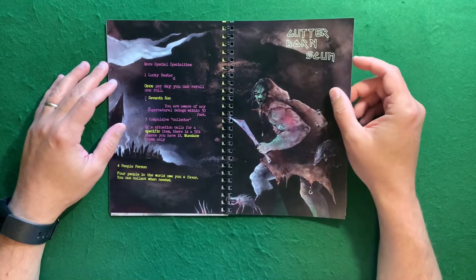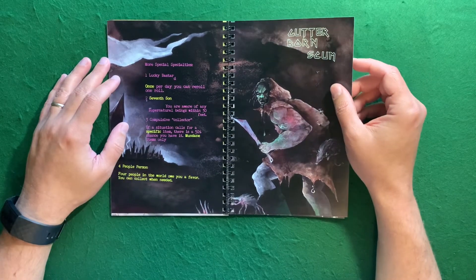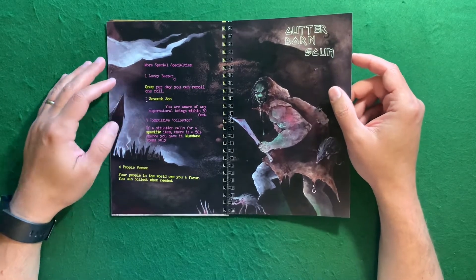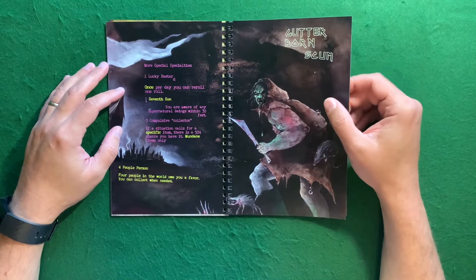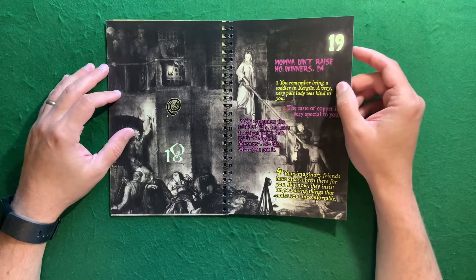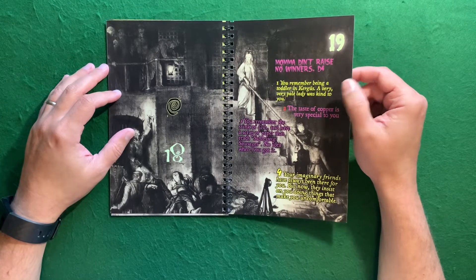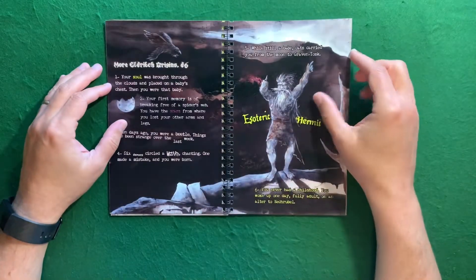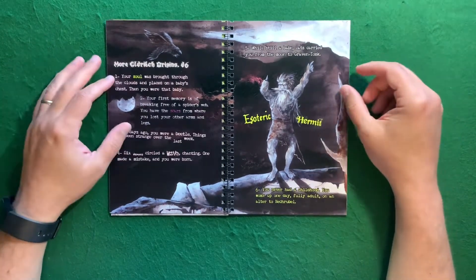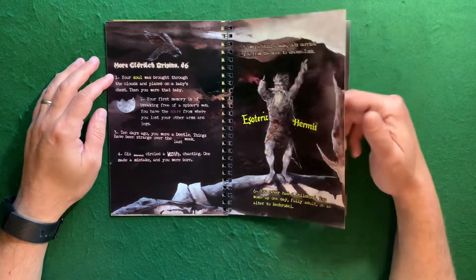This is for the gutter-born scum — more specialties. There's one called One Lucky Bastard: once per day, you can re-roll any roll. Compulsive Collector: if a situation calls for a specific item, there's a 50% chance you have it. Number four is People Person: four people in the world owe you a favor, you can collect when needed. Then there's Mama Didn't Raise No Whiners — roll a d4 for memories. Then more eldritch origins: your soul was brought through the clouds and placed on a baby's chest — then you were that baby. I like this one: your first memory is of breaking free of a spider's web, and you have the scars from where you lost your other arms and legs.